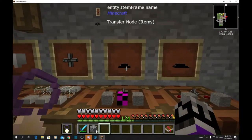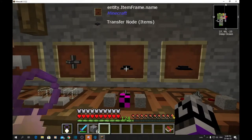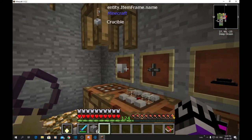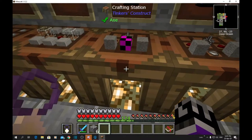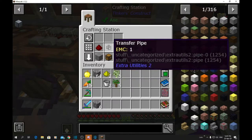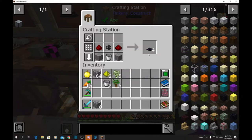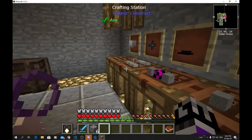The item transfer node will take cobblestone from my cobblestone maker and put it into my crucible, which turns it into lava. The fluid transfer node pulls the lava out into a steel drum at the end. The item transfer node recipe is: one trap chest, two pieces of stone, two redstone, and one transfer pipe — that makes four of them. For the fluid one, instead of a trap chest you use a bucket — and that also makes four.